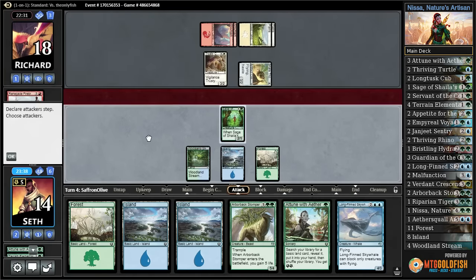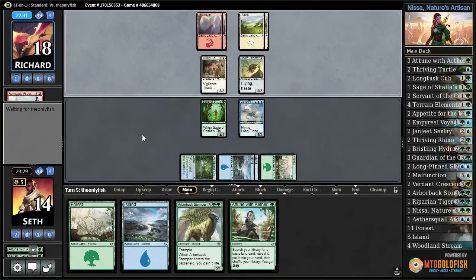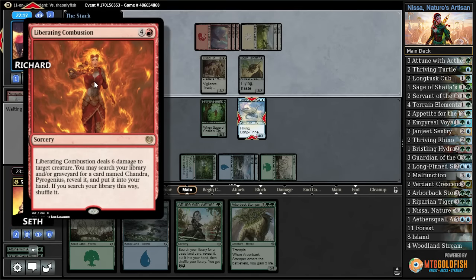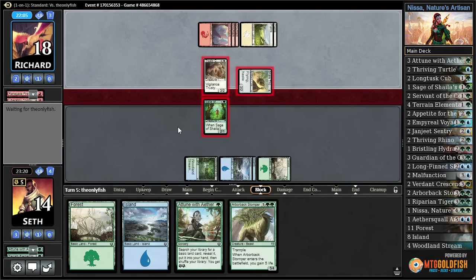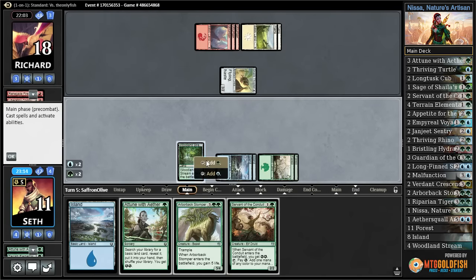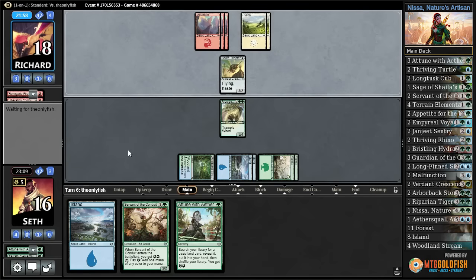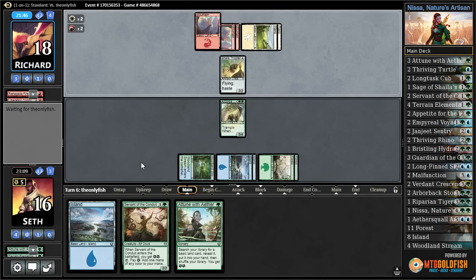Let's keep attacking — actually, let's play a Longfin Skywhale. Pretty big, but gets shut down by your Thopter. Liberating Combustion: I deal six damage to target creature and search my library or graveyard for a card named Chandra Pyrogenius — yes, I will search for my Planeswalker. I guess we trade off. The Hyena did its job. Let's play a Forest — and Arborback Stomper, basically Thrag Tusk in standard, although it probably dies to Chandra if I could only cast her.